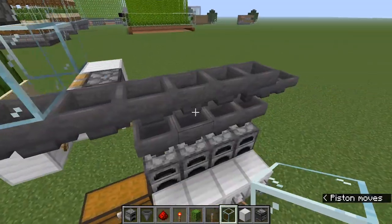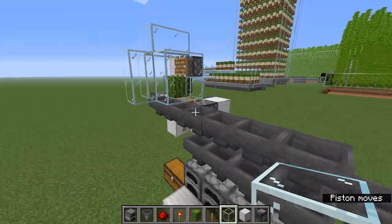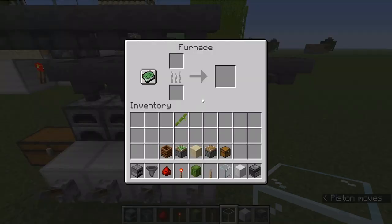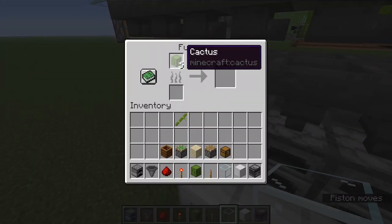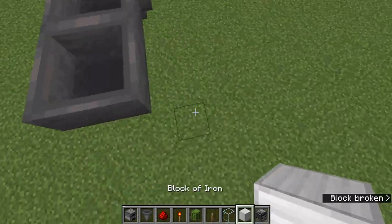Occasionally a piece will fall on itself and break, but most of them will actually go into the hopper. You can see this furnace is now filling up with cactus — that's exactly what we want to see. Now we need to build that same thing with bamboo on the other side.